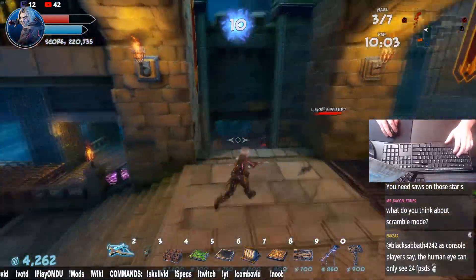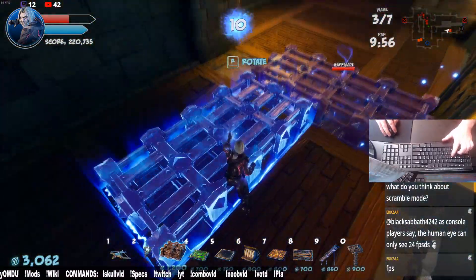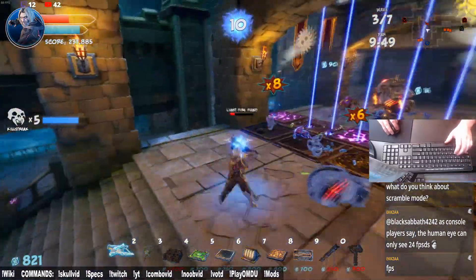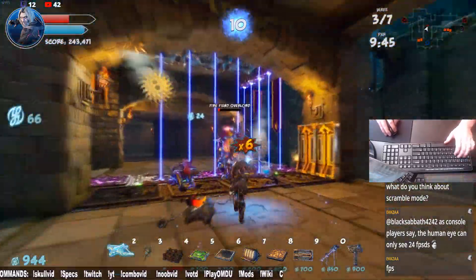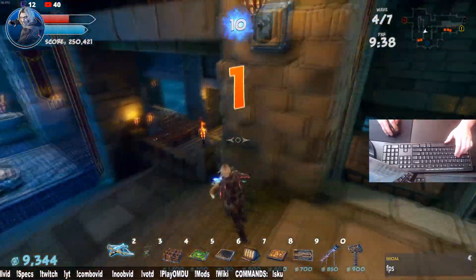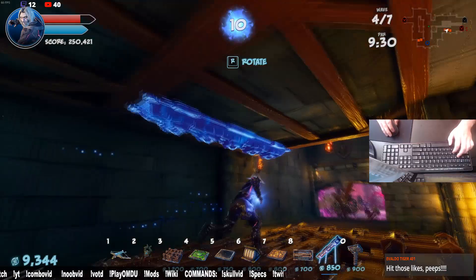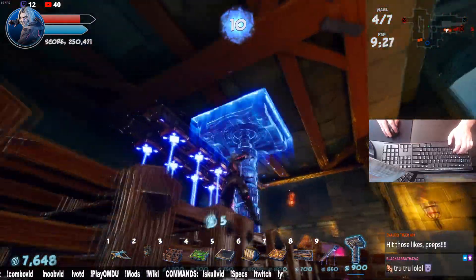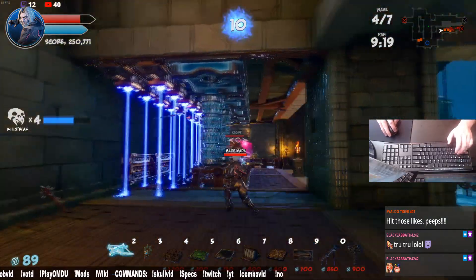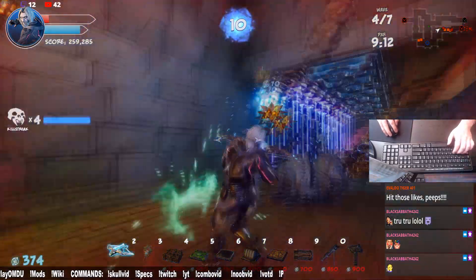Any saws on those stairs on the left? No, nothing. We're actually reaching another critical part — you could have done this earlier but I'm doing it now. Getting the barricade set up. Here's the trick — I'm going to push this one square over. I sold, because I need traps over here and traps over there. I need to kill everything.